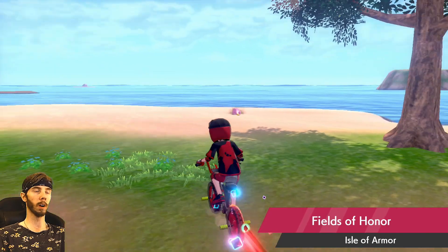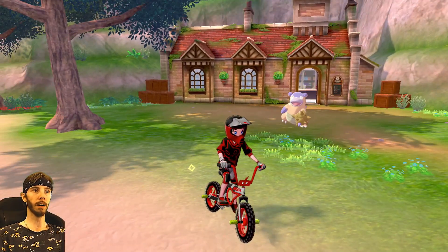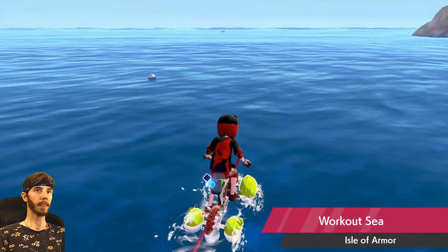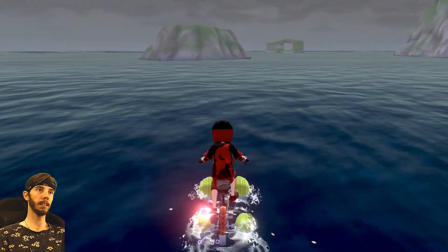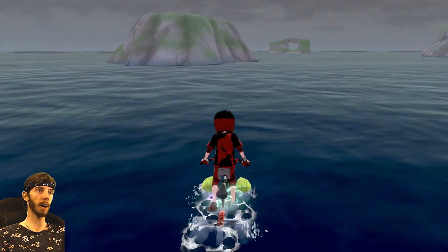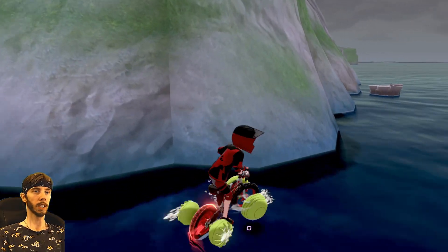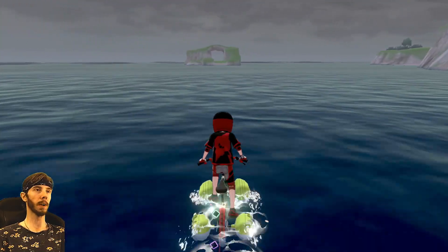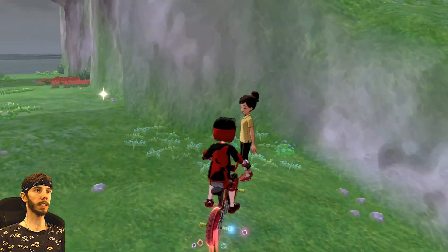The best way to get there is to fly to the Fields of Honor, which is where you first start in the wild area. It's not the island you can see in front of you — you actually can't ride your bike up to it, it's completely walled off on all sides. However, if you keep going straight you'll see another island right there — that's the island you're looking for.